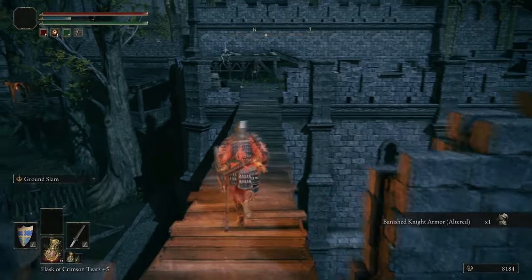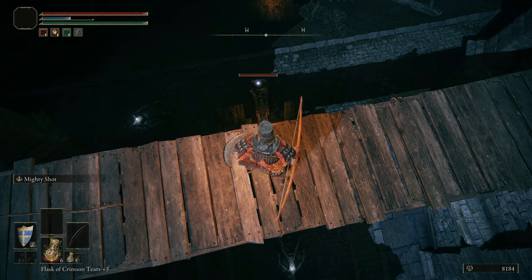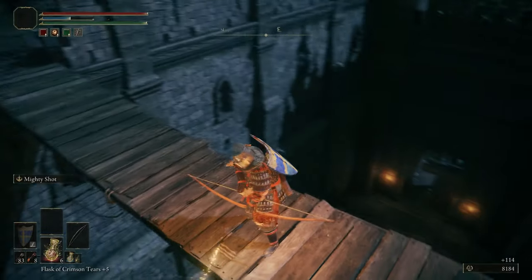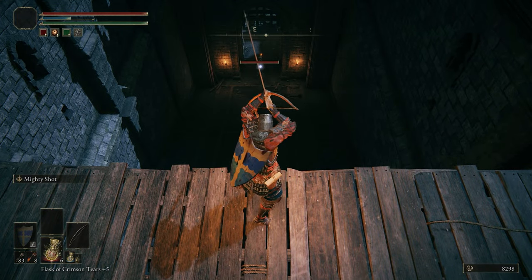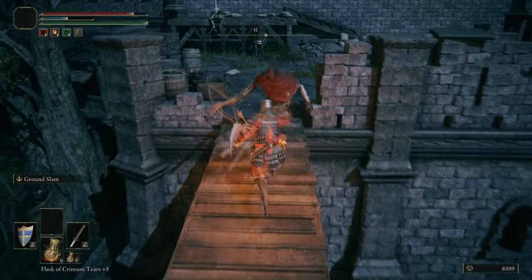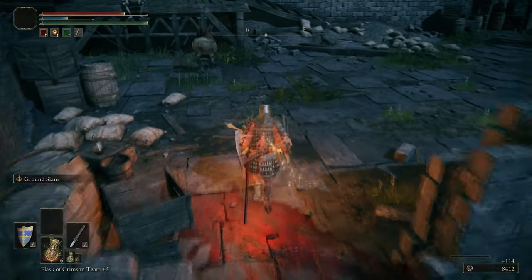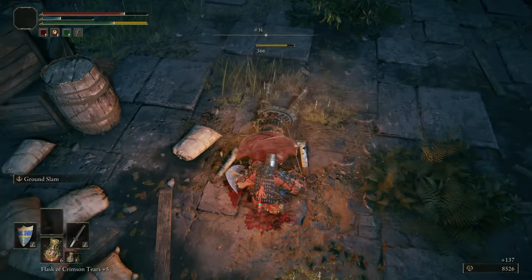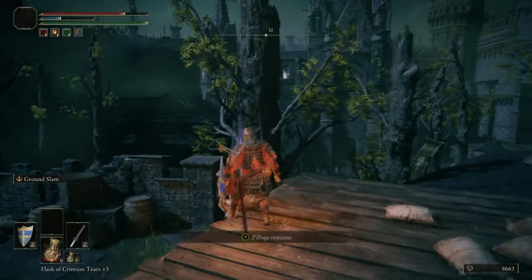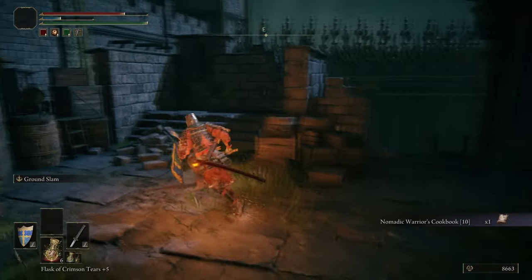We got the altered armor set from that Banished Knight, which is pretty cool. Now we're using the bow to take care of the Exiles below so they won't be a problem later. If you make sure you don't rest at a grace when you don't need to, coming back up this way means you won't be getting shot off by ballistas.